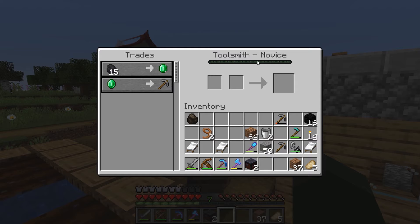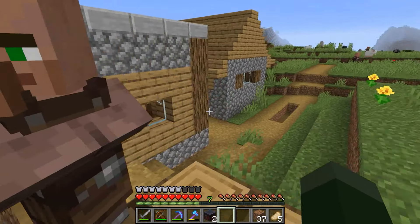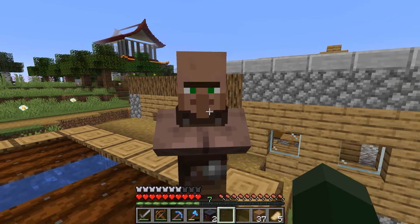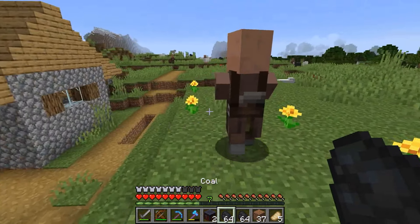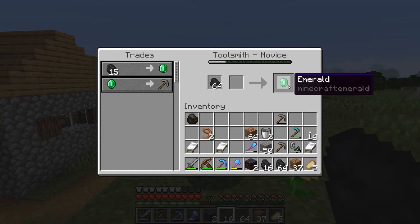It says toolsmith, so I guess he's a toolsmith. Maybe novice is the next level up. Let's try and do this trade — give him some coal. I want to trade with you, and apparently you can't max out the trades.